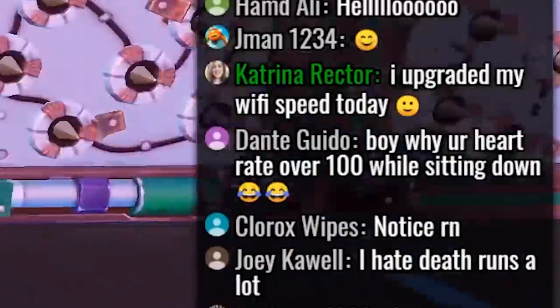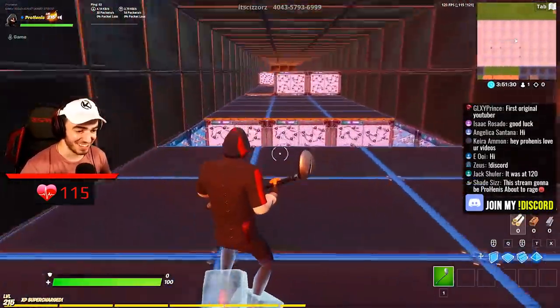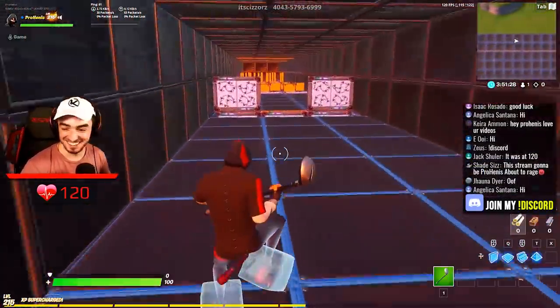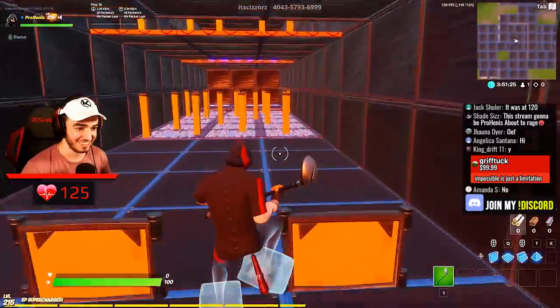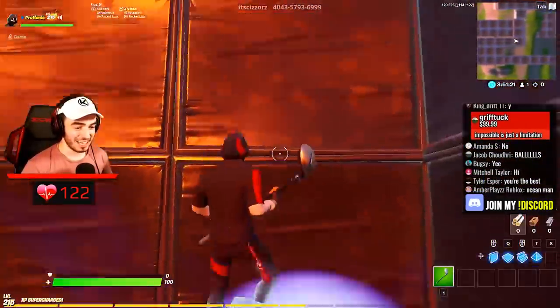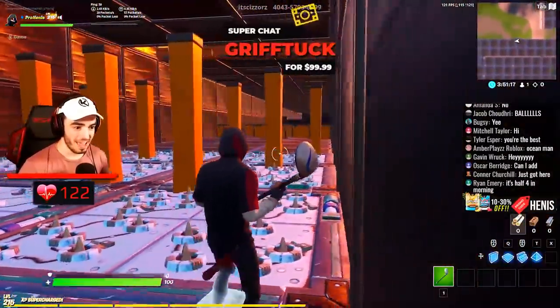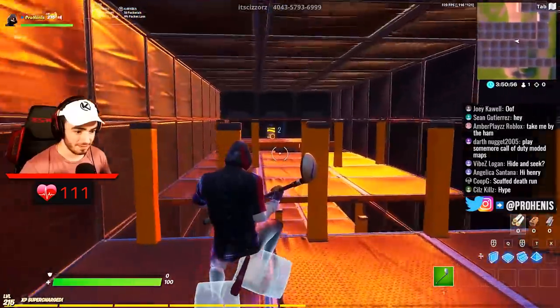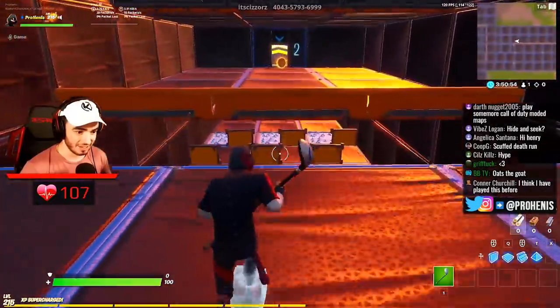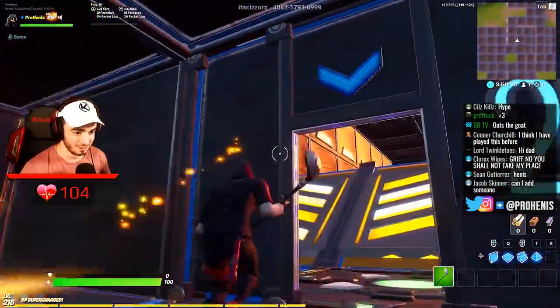I already messed up on the first freaking level. Why is my heart rate over a hundred while sitting down? Because I'm nervous — I just started my live stream, I'm talking a lot. It's going up as I'm freaking out. Just deep breaths, just relax. It's going to go down as the stream goes on. Yes! Okay, we nailed this. Let's go, baby. Easy peasy. Level two.